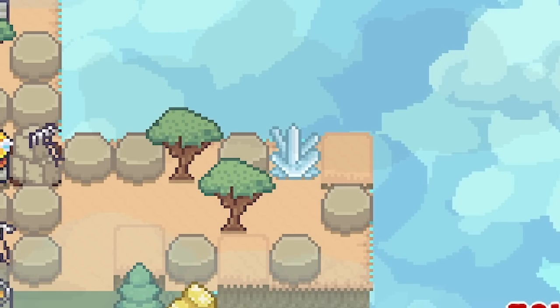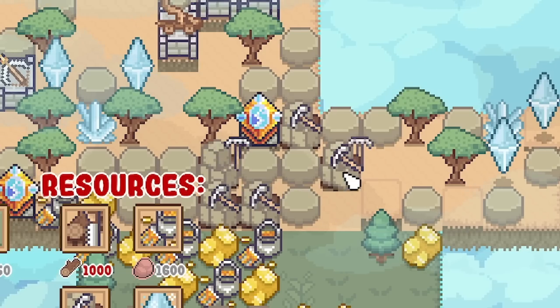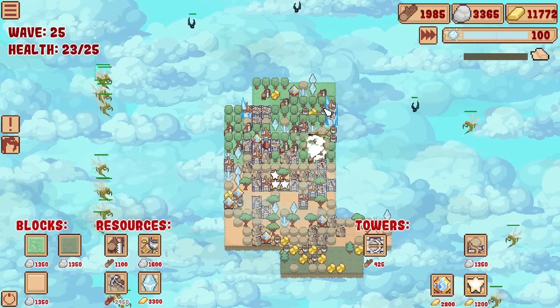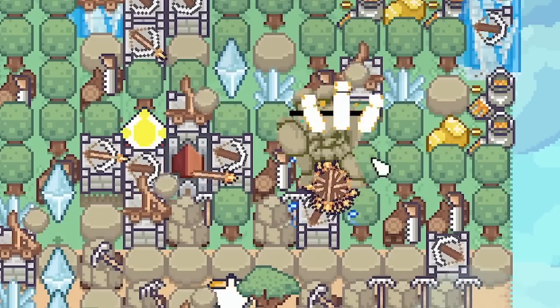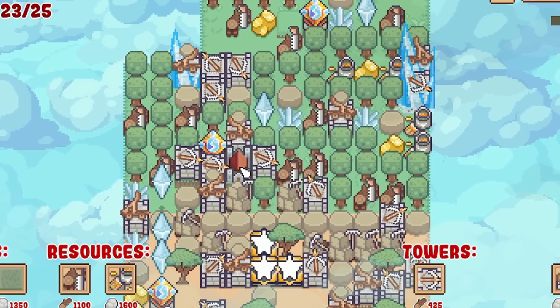Oh look, we got another crystal - 2,700 gold. We'll shove two of those down, shove some more rock mines down. Then we're good to go again. Oh, what is that? It's like a stone man - he spawned so close to my castle.